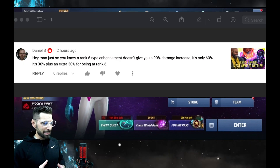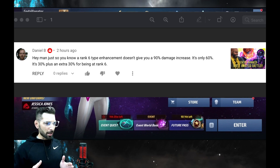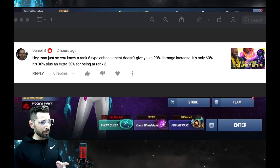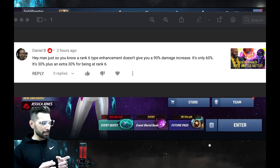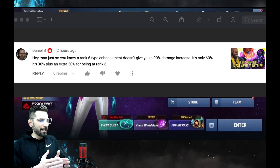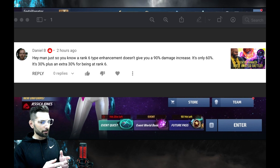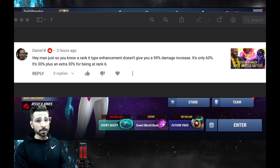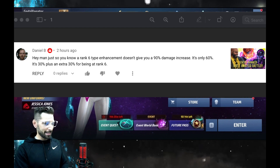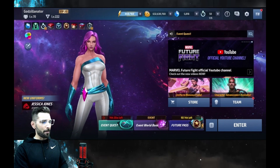Alright, Daniel B is telling me that a rank 6 type enhancement doesn't give you 90% damage increase — it only gives you 60. I made the mistake by saying it gave you 90. I added both numbers. After giving it a second look, I realized that wasn't the case, plus he commented it. So just to let you know, rank 6 is only 60, not 90. My bad.